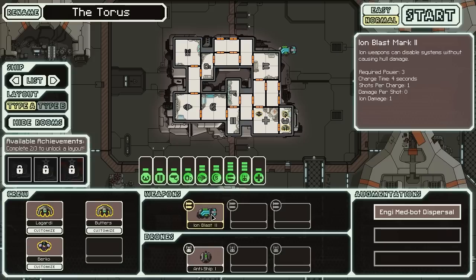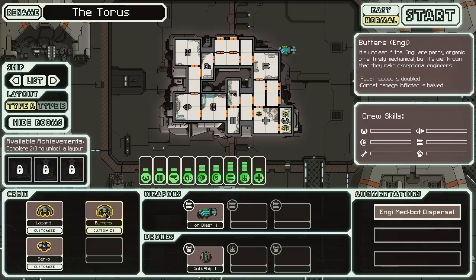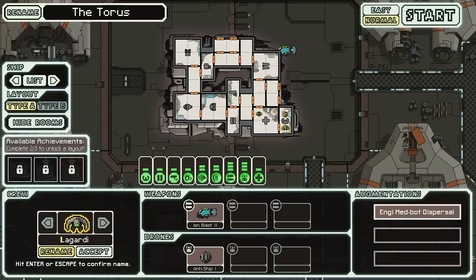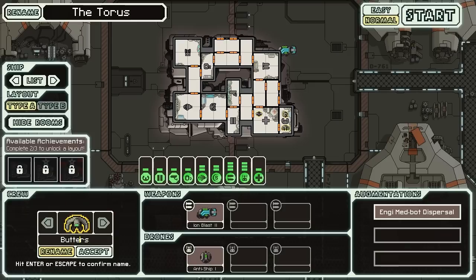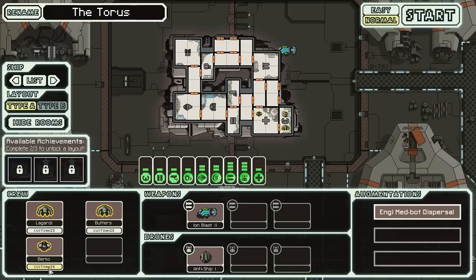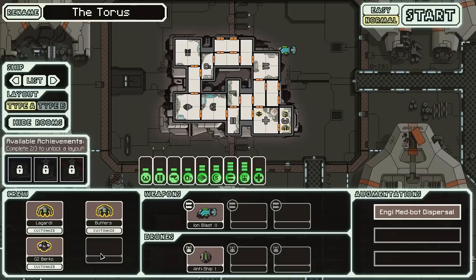The ion won't damage anything, but it can disable systems — especially shields. As far as damage goes, for starters I'll be relying on this simple drone. I have two NG crew members and one human. I'll be renaming these fellows like I did last time.